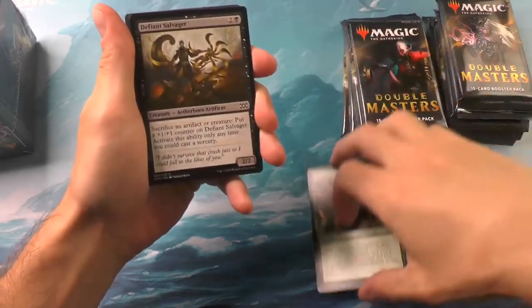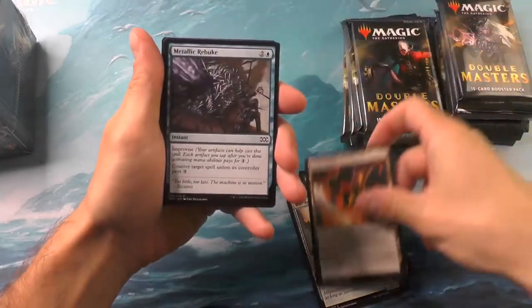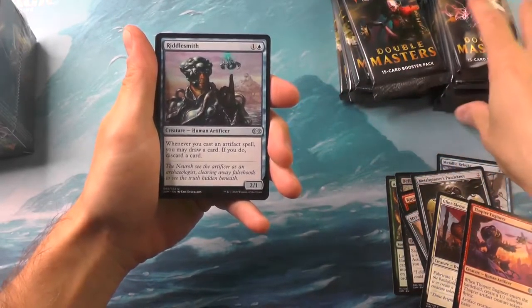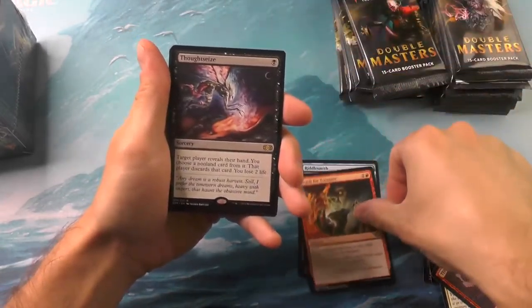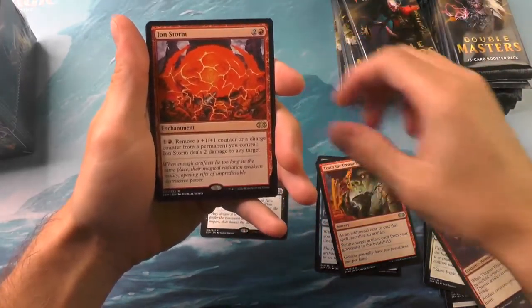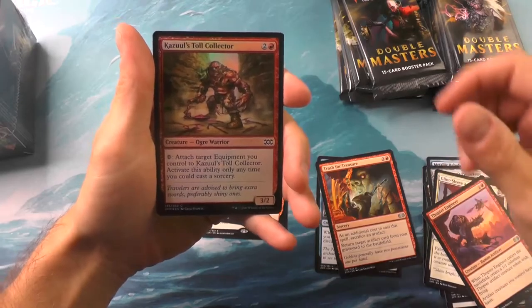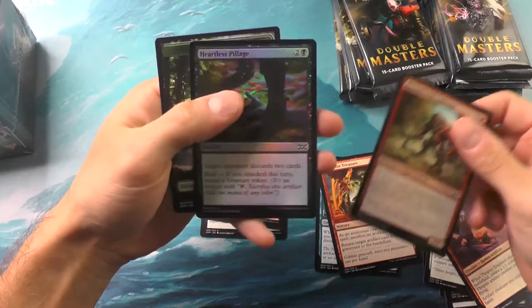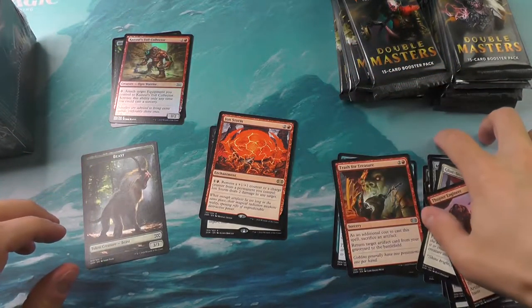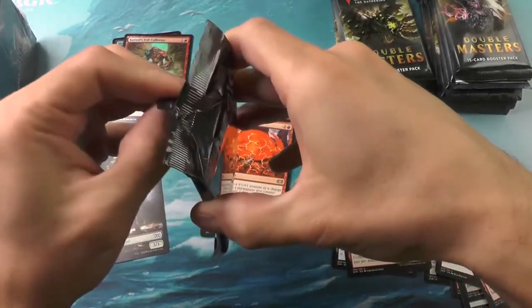We'll put the commons and uncommons off to the side. Urza's Mine — great card. Now we've got the uncommons. The first rare is a Thoughtseize, and the second one is an Ion Storm. Oh, and a foil — Chasal's Toll Collector. Two foils: a Heartless Pillage and a Beast Token. I think each Double Masters pack does have a chance to have two mythics, and then two foils. We'll see.